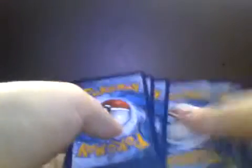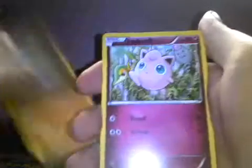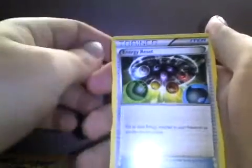Let's get into this Zygarde pack here. First pack magic — can we get second pack magic as well? We've got a Spoink, Diglett, Larvitar with Safeguard, Jigglypuff, Servine, Energy Reset, a Pupitar, a reverse Ultra Ball, and a Mandibuzz regular rare.